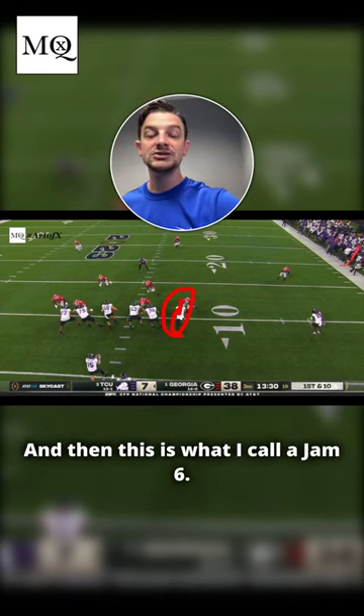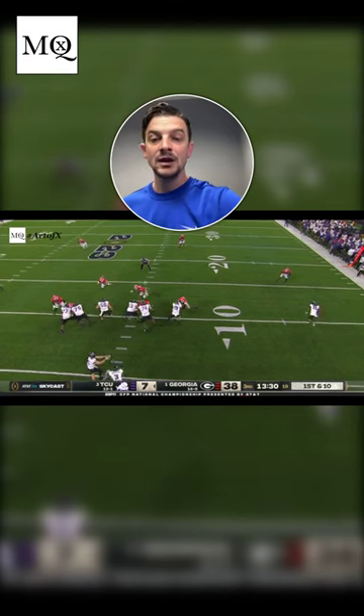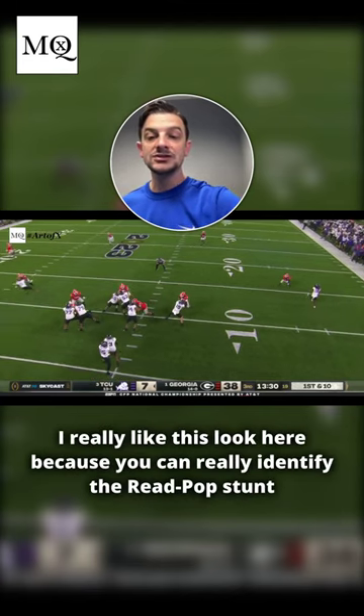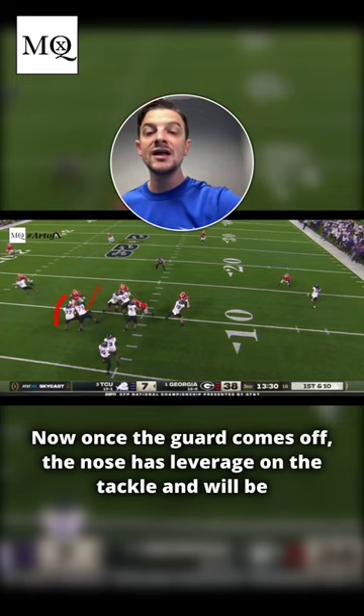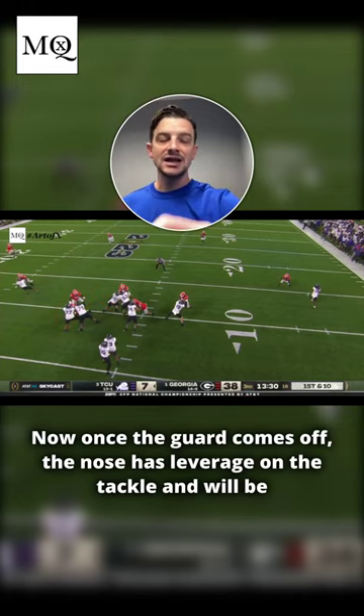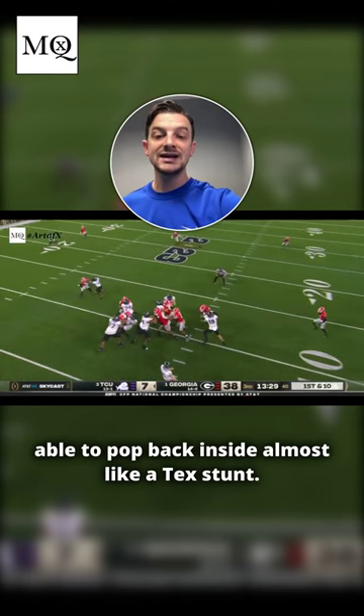And then this is what I call a jam six — he's going to jam and then work into the B-gap. I really like this look here because you can really identify the read pop stunt. He's going to press the hip and then fold in. Now once the guard comes off, the nose has leverage on the tackle and will be able to pop back inside, almost like a tech stunt.